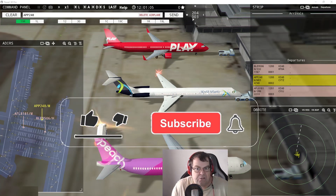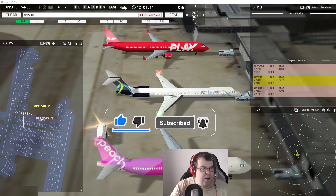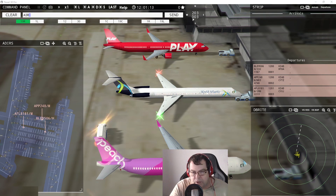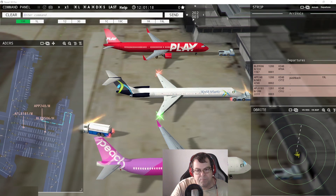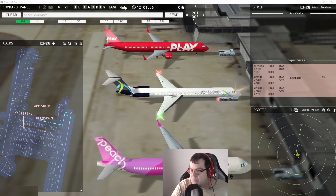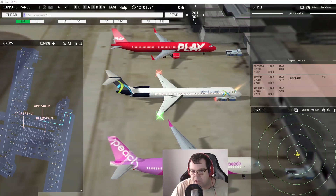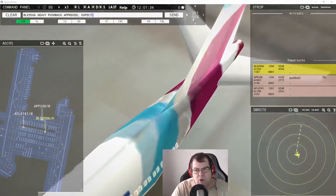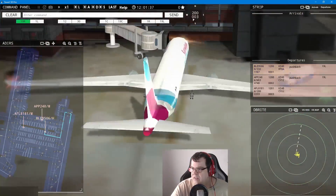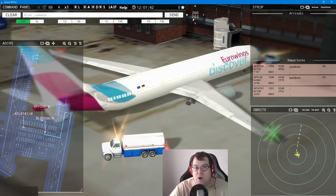Come on, let's unpause — let's stop talking and get going. We've got Aeroflot 8181 requesting pushback. So Aeroflot at least works. From World Atlantic Airlines, we can see Aero Pullus 248 — pushback approved, expect runway one-niner left. Next one we have is Blue Wings 9506 heavy — pushback approved, expect runway one-niner left.